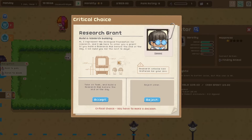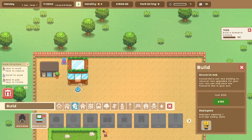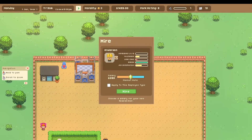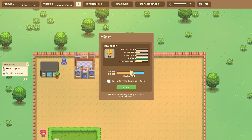A representative from the zoological foundation for research has arrived and is offering a grant — if we build a research hub before the end of the day they'll fund us for the next 14 days. We can accept or reject it. I'm going to work on building that right away, because the research hub is where we'll unlock some really cool stuff.